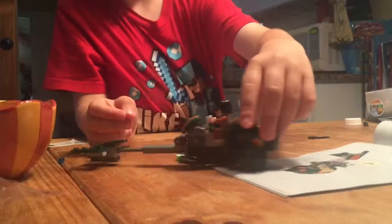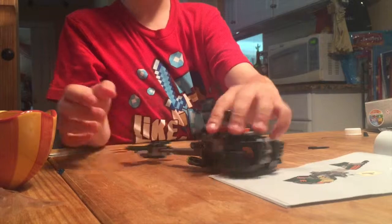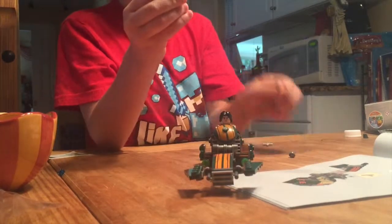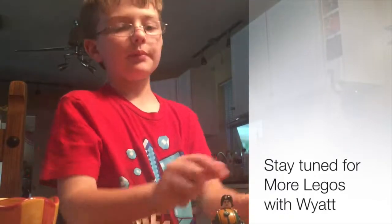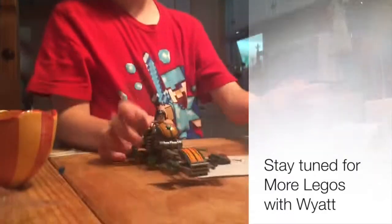Okay, we finished bag one. It comes with this guy and his ship and this lightsaber and his wings. Now we're going to go on bag two.